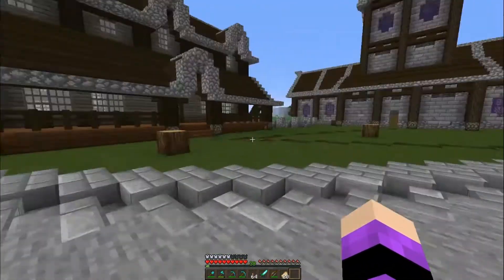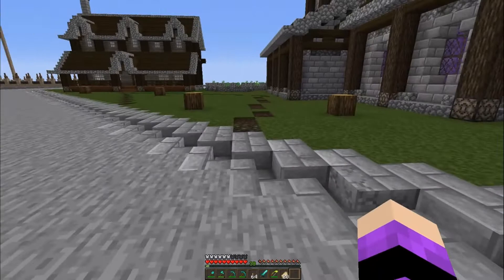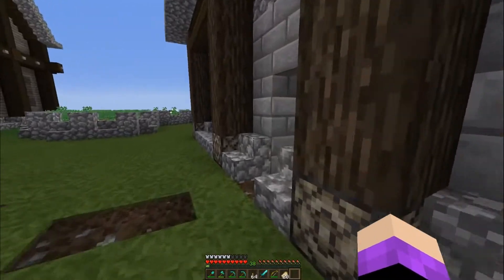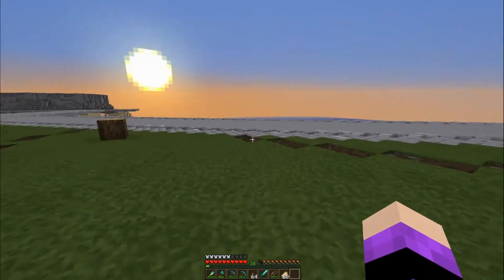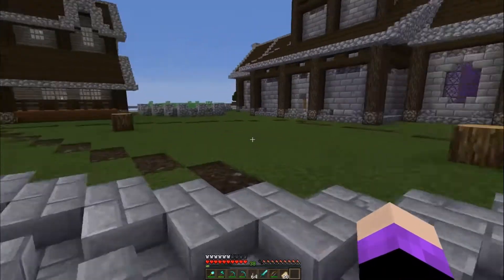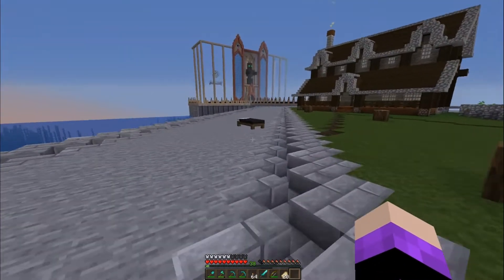We've got lots of trees I want to put in here, and we've got the pathway. The thought behind this path is that people are going to be coming this way, and if they want to go to the church they'll follow the path that way, then from the church to the Adventurer's Guild, and from the road to the Adventurer's Guild. I want to do a three-wide path.